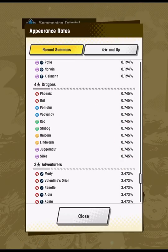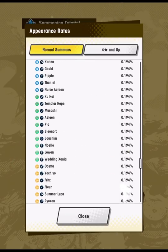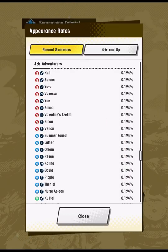The order in which you get 4-star adventurers can matter. Some of them are quite influential in the meta, and having them earlier in your Dragalia journey is going to make life easier. There aren't that many that really stand out above the rest — just a few. Starting with the 4-star adventurers because I think these are worth highlighting.